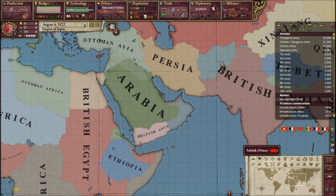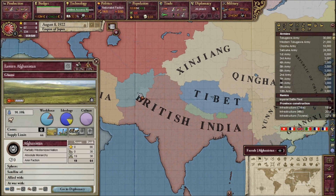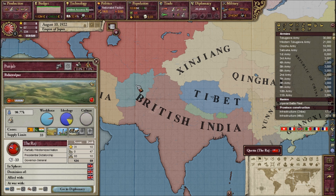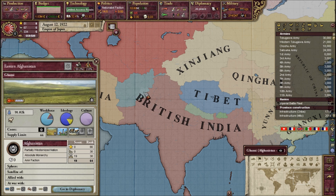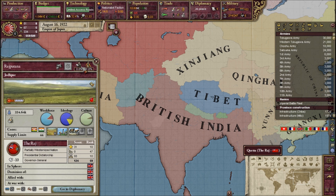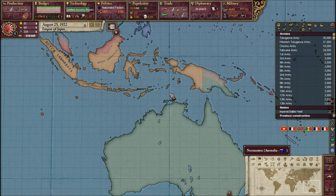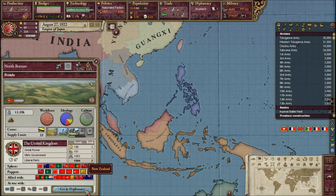The Afghan-Anglo Treaty has been signed. I think they could actually win that war at the beginning of the game — you could win that war easily. But the Raj is a partially westernized nation; it is not a civilized nation, so it has the lower tech group.